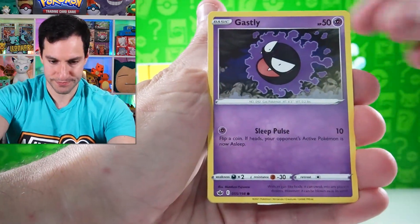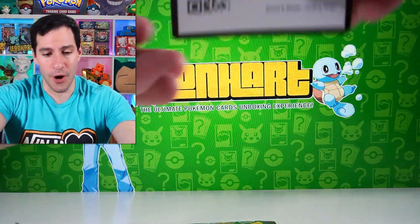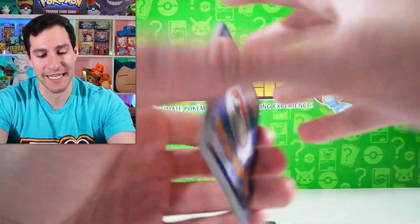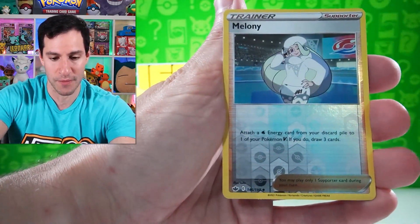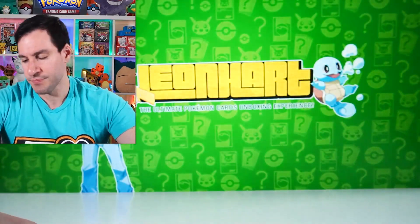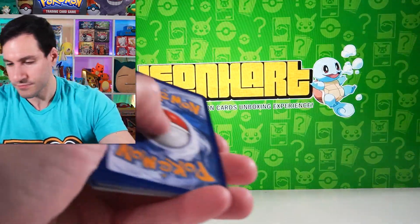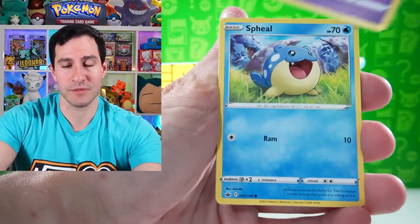We got Gastly, Cobalion, and Slowking. I really did hope to pull something from those packs — it was only two cards per pack. I hope you had a lot of fun with not just those packs but the Chilling Reign packs we opened today. I wanted to take a chance and risk it to try to get those gold stars. I don't have either of them in my collection anymore — I'm more of a sealed Pokemon card collector.